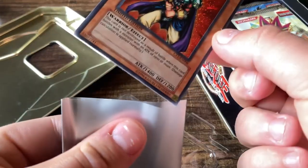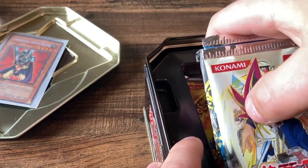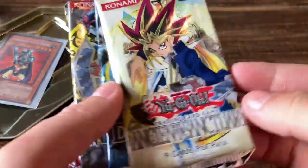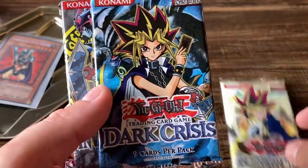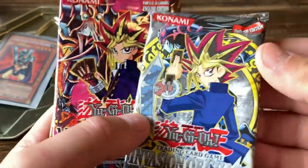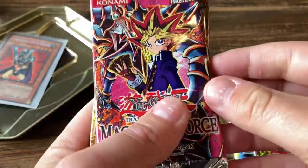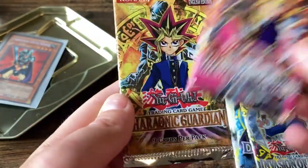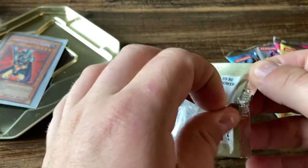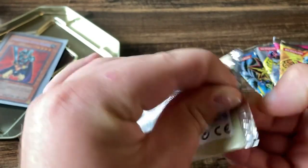Let's go ahead and sleeve this bad boy up. I only have Pokemon sleeves, but it'll work. On to the tin itself — we've got a number of packs: Ancient Sanctuary, Dark Crisis, a folded-up one, Invasion of Chaos, Magician's Force, and a Pharaonic Guardian. I will put prices of any good cards on the screen. I probably won't know them right off the rip, but at least you can enjoy the prices.